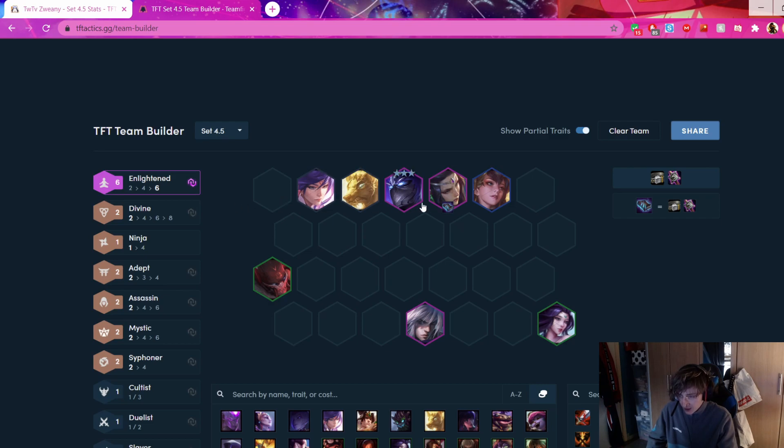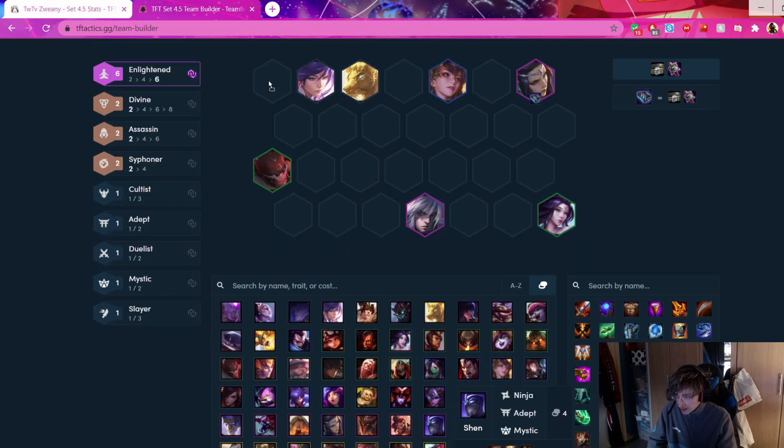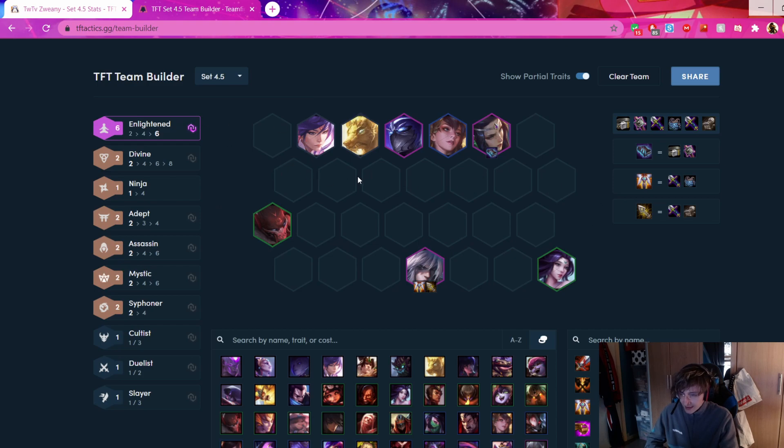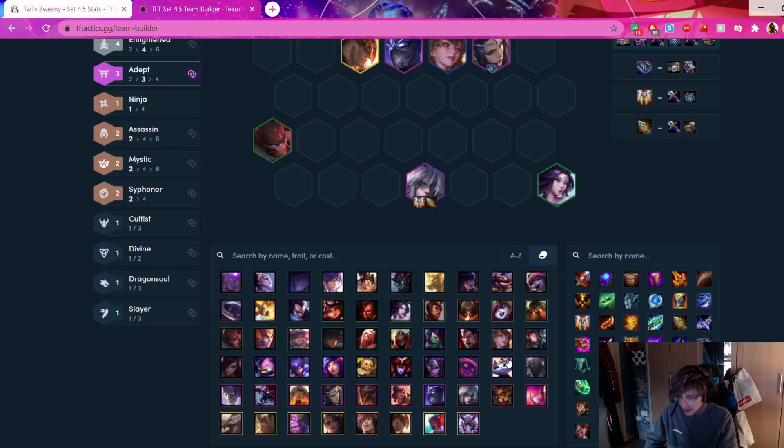You can also put Morgana in a corner. If someone is playing 6 Sin Diana, you can just full backline everything. Now there are only 4 correct hexes to place Pyke - reason being, with those hexes he'll cover the most amount of distance with his ult. He can literally ult from one side to the other and stun maybe 8 units at once. Make sure your Pyke is on one of those 4 spots.